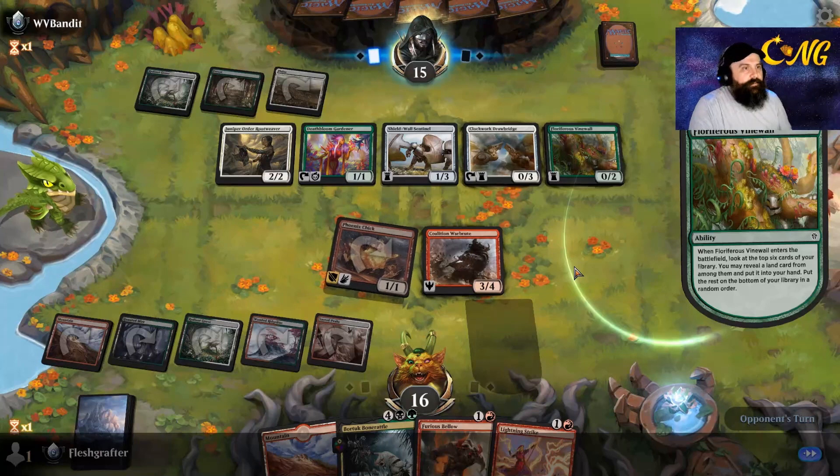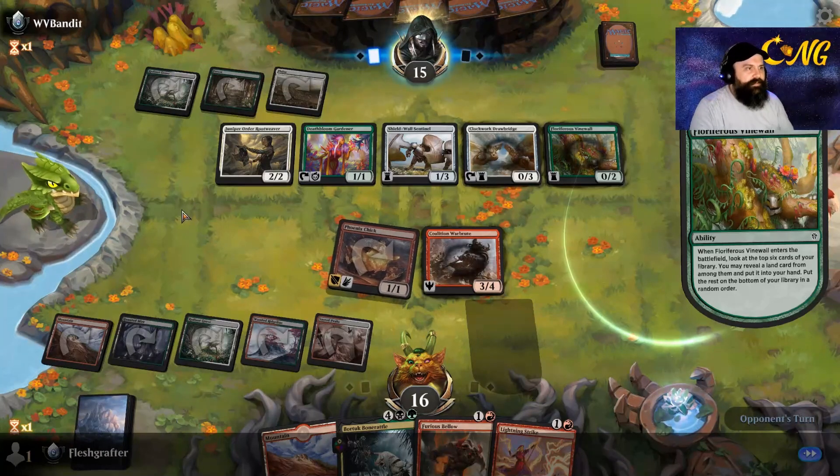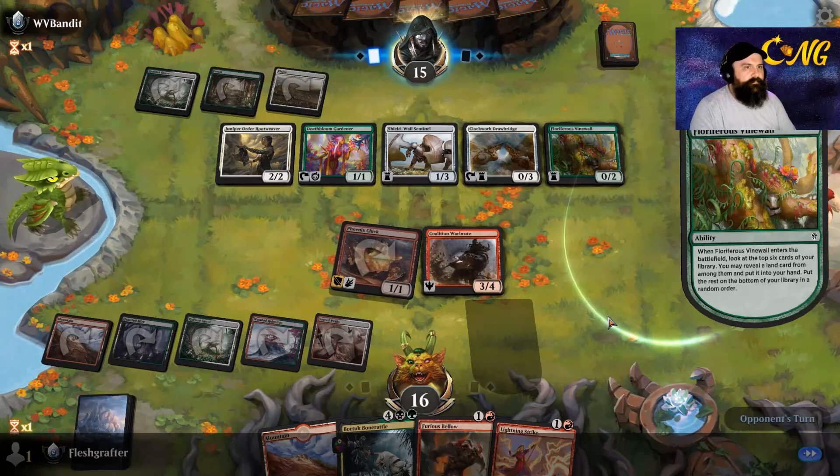Opponent brings out a lot of walls. The Vine Wall is actually going to be useful for our opponent because it helps them get their land that they're missing, but I still don't think it's that good of a wall. I'll stand by my statement.